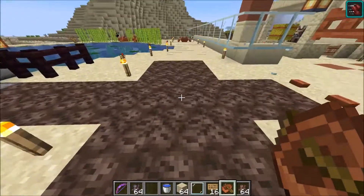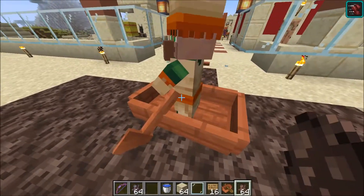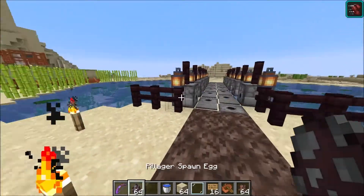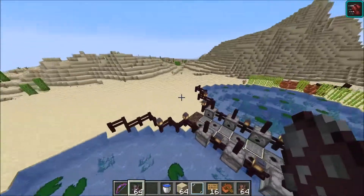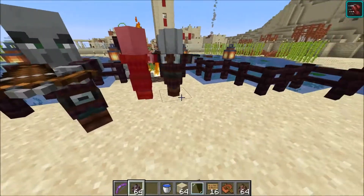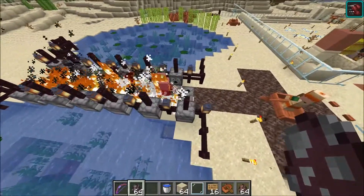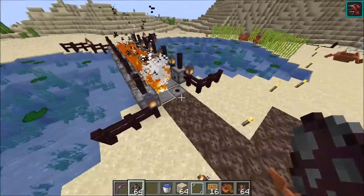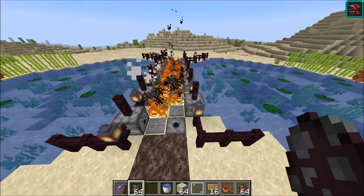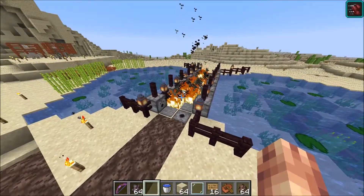Let me show you how this works in action. We're going to set up a villager as bait and then spawn a bunch of pillagers upon them. The fire, poison, and harming will kill large amounts of them — fire is pretty easy to set up.